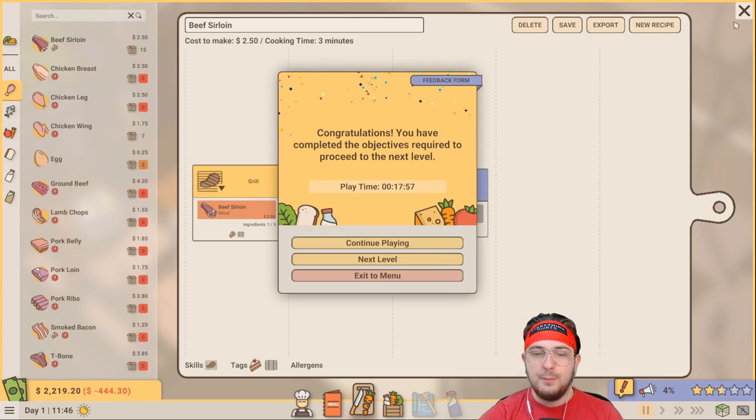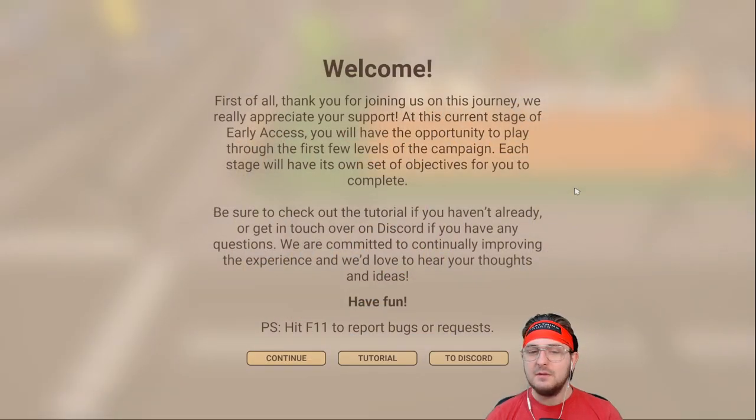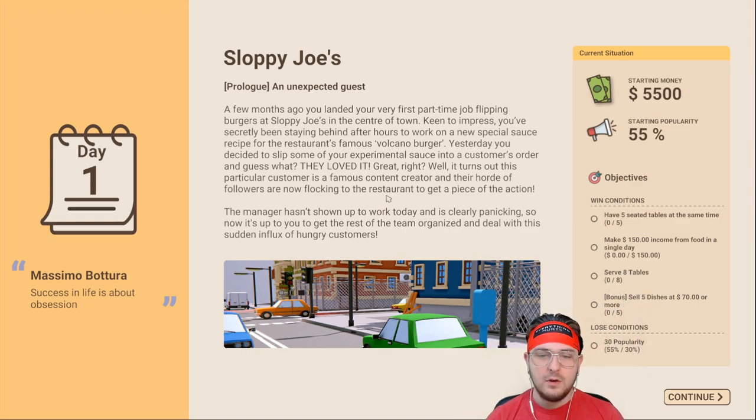We'll end the tutorial and back out of here. Congratulations - you have completed the objective required to proceed to the next level! We know the basics. Now that is considered the advanced tutorial - maybe it's time to go deeper. Thank you for joining us on this journey. At this current stage of early access, you'll have the opportunity to play through the first few levels of the campaign. Each stage will have its own set of objectives. Be sure to check out the tutorial or get in touch over on the Discord.